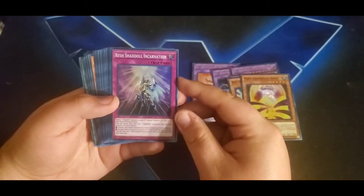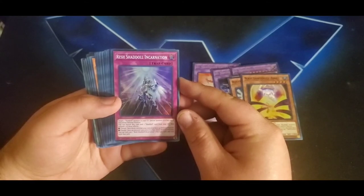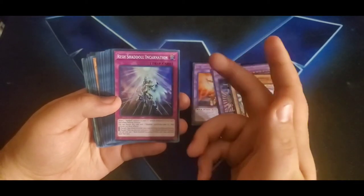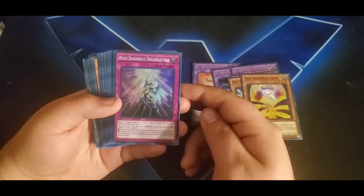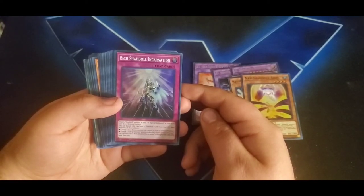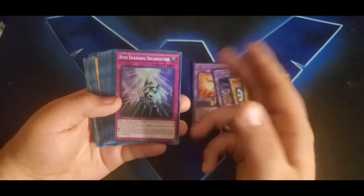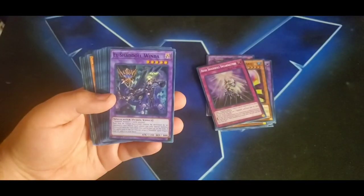Next is Shadoll Showdown — Rishadoll Reincarnation, sorry. You target one Shadoll monster in your graveyard and special summon it in face-up or face-down defense position — it's like a Monster Reborn but it's a trap. You can also banish this card and one Shadoll card from your graveyard, then either change one face-down monster you control to face-up defense or one face-up monster to face-down defense position. Only one effect, once per turn. A nice little theme going on with this deck.